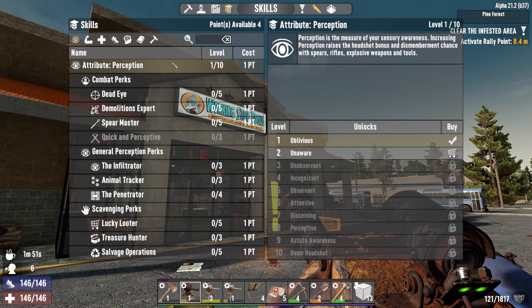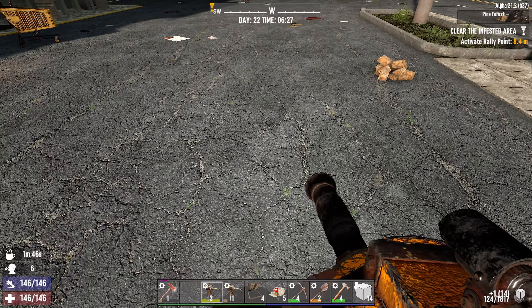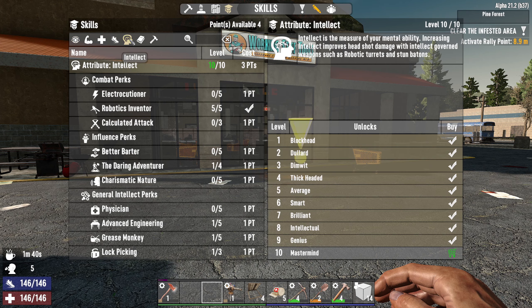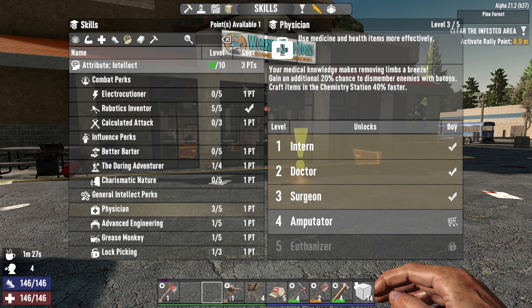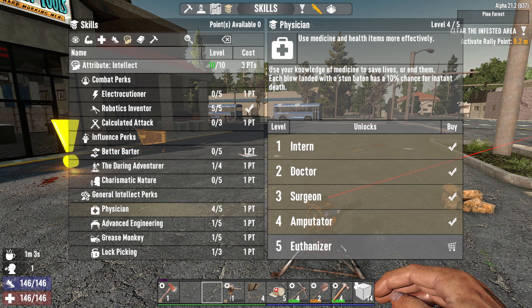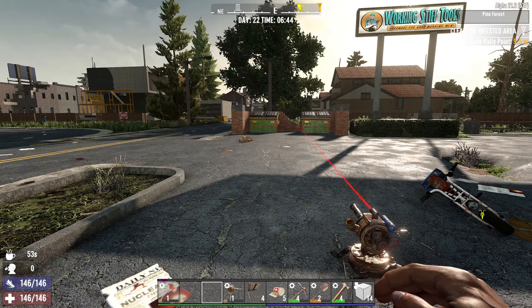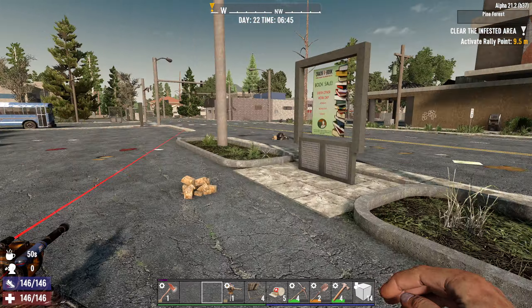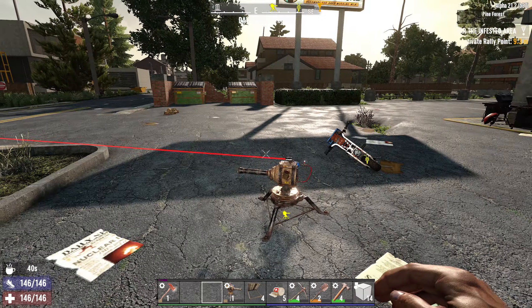I think we are ready to challenge the endgame horde. Before we go in, let us actually use the skill points that we have. We have maxed out the Robotics Inventor. How about max out Physician? Each blow landed with stun baton has 10% chance for an instant death. This goes over to a turret if we are holding the stun baton in our hands — I'm not sure if it still works but I'm ready to test it. We just need one more point.